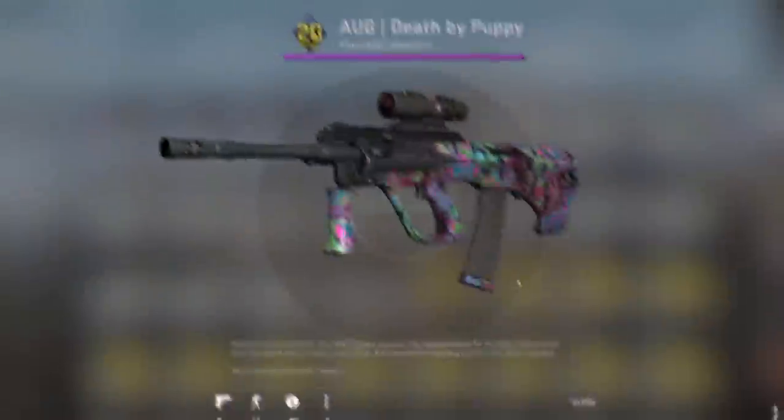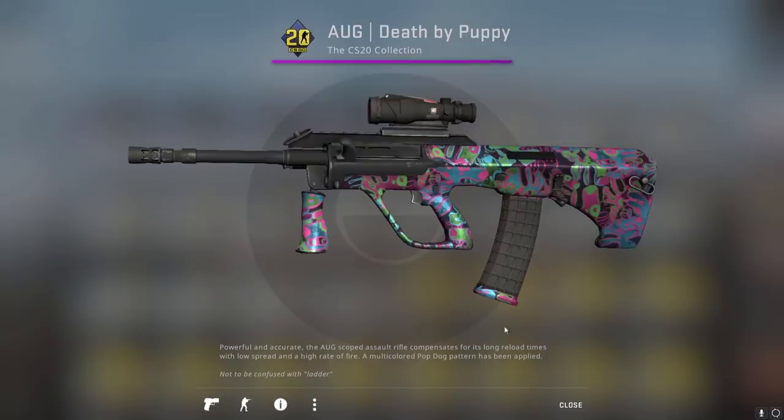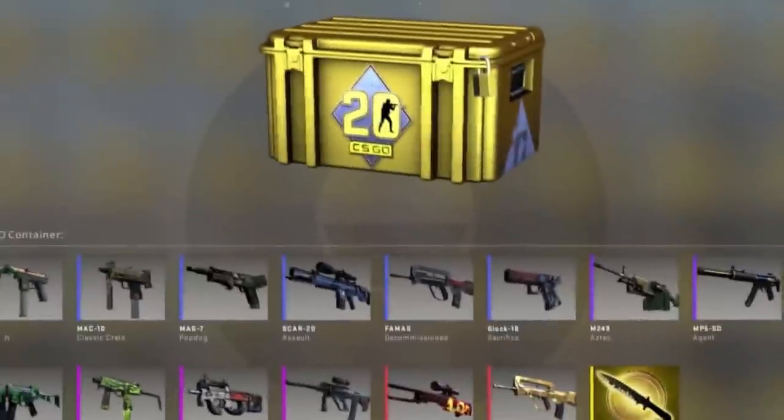Oh, my... Oh, what? That's definitely minimum wear. But it could be Factory New — I'm gonna guess Factory New, and maybe I'm a genius. Damn. I'm actually surprised we got two pinks already. The odds of getting a pink... Okay, I'm just gonna open cases.